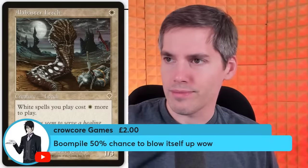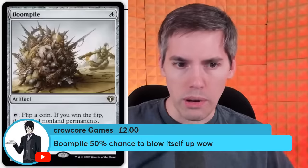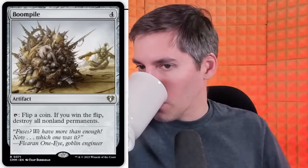Boom Pile — 4-mana artifact: flip a coin. If you win the flip, destroy all non-land permanents. This is like a very bad Nevinyrral's Disc. The advantage is it could blow everything up immediately, or it just might not do anything. Nevinyrral's Disc comes in tapped so it's guaranteed to blow everything up next turn. With Boom Pile it's 50/50 — you want it now or a little bit later? That's the key.